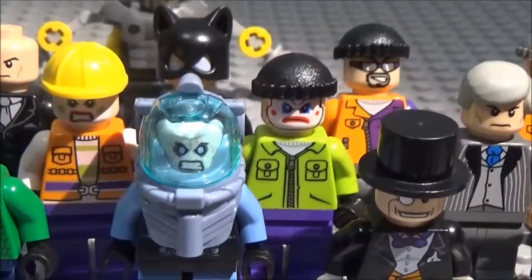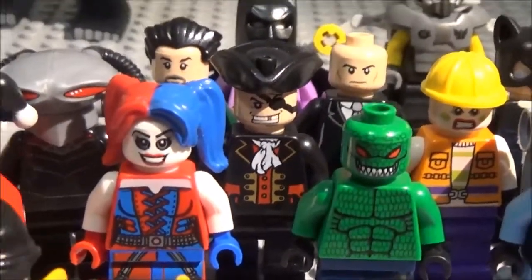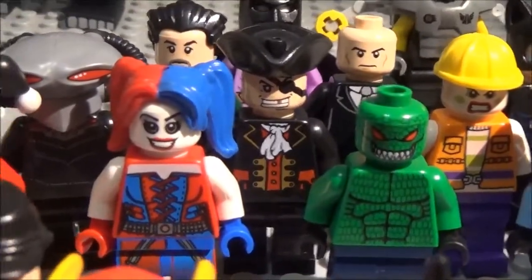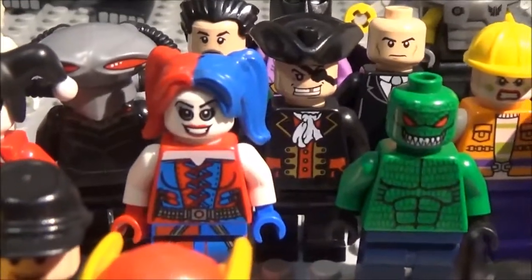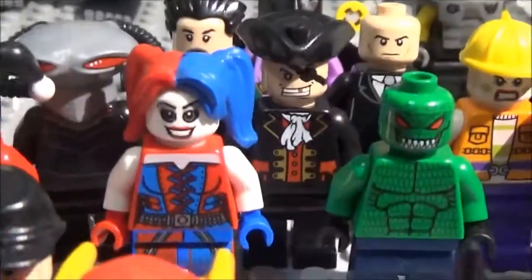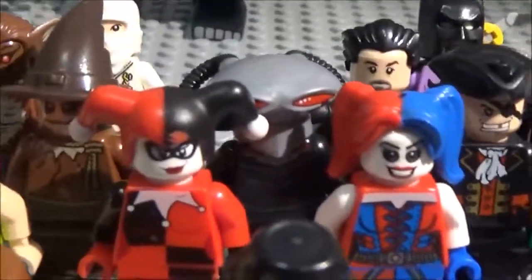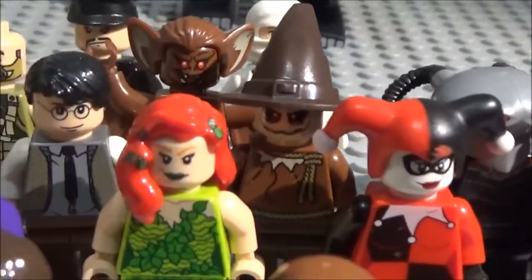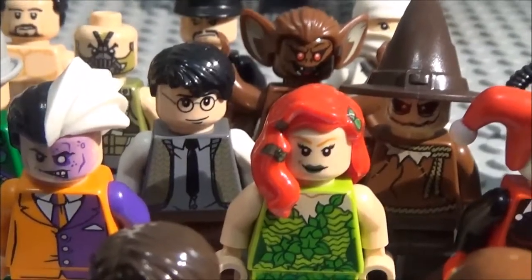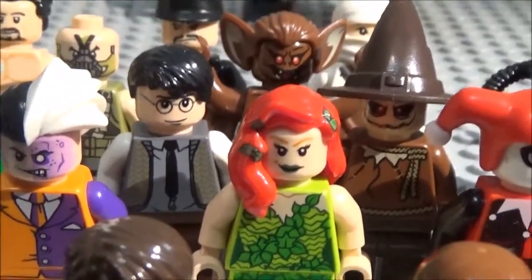We've got some more thugs right there, we've got the Joker thugs, we've got Captain Demo — which is a custom minifigure. If you're not familiar with him, he is an Aquaman villain. I made him for the Batman series because that was before they released the Black Manta figure, but now Black Manta is in instead of Captain Demo. So I still have him together. And we've got Scarecrow along with a custom Jonathan Crane, which is loosely based off of the Batman Begins one.